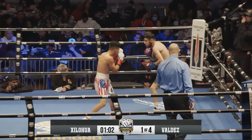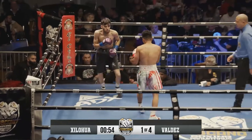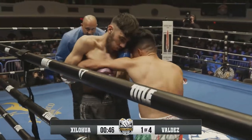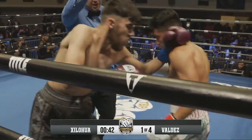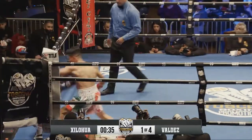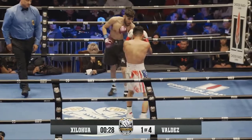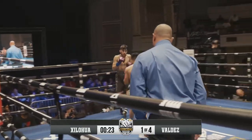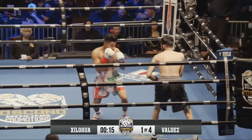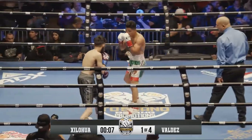Valdez clinches up as Cialua charges in. I'm starting to see that seven-fight skid. You're looking to counter a fighter, but yet you have 17 professional fights — you'd think you'd take the initiative. He's got length and he's not using any of it. We're seeing him box off the ropes, letting Cialua push him around. Someone in Valdez's corner really needs to let him know: pick that left hand up, or use it to start sticking some jabs. God gave you two hands — use them.